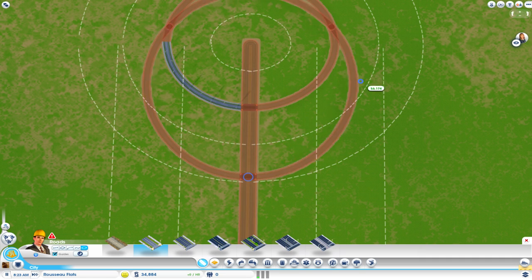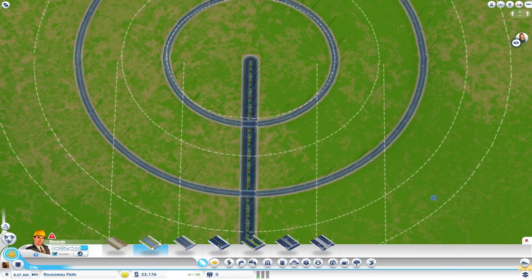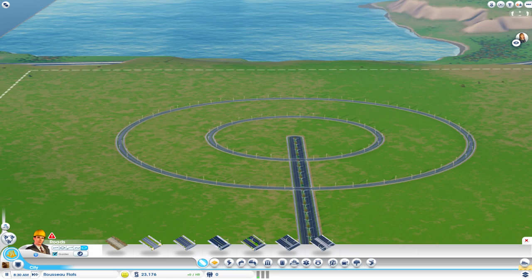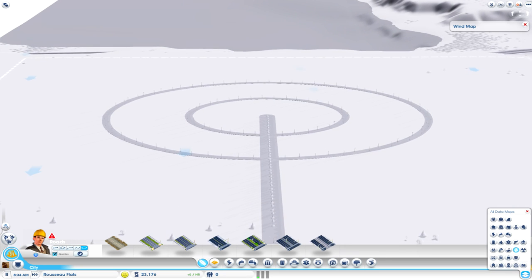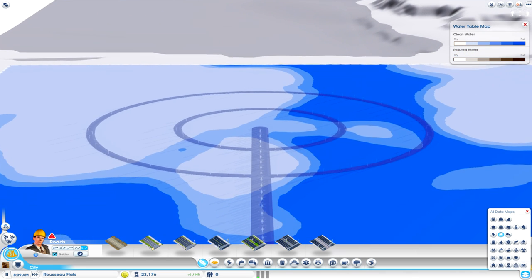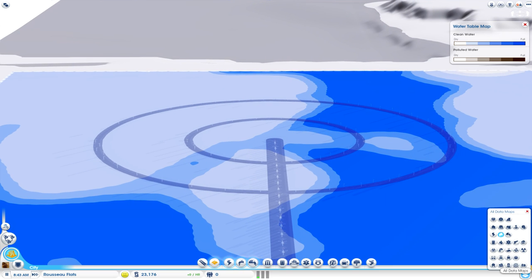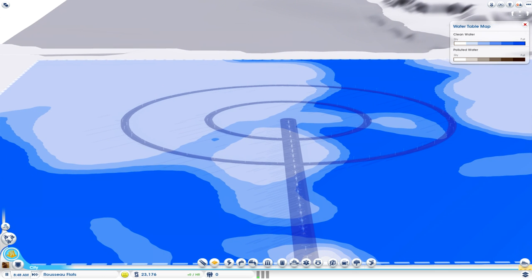There we go — for some reason it was off to the side a little bit. Let's take a look at this. This is going to be my city service area. Let me check my water table and wind — wind is heading down, water table has plenty of water. I was running into a problem with industry needing water on the last time I attempted this. Let's just do this — caution to the wind.